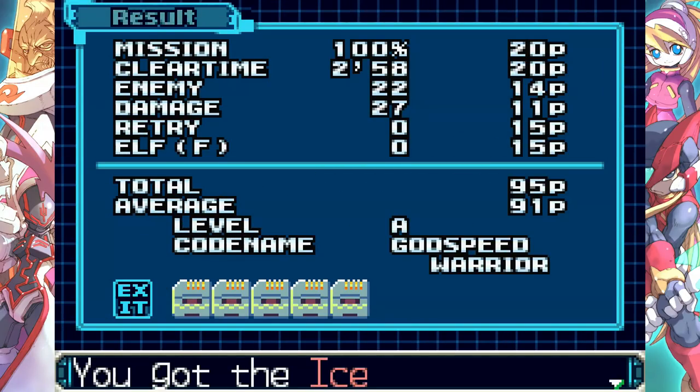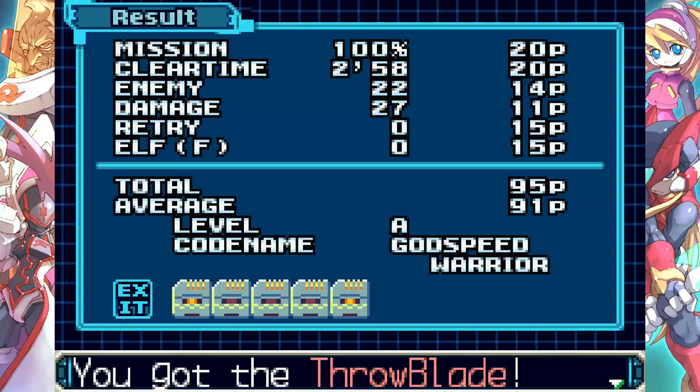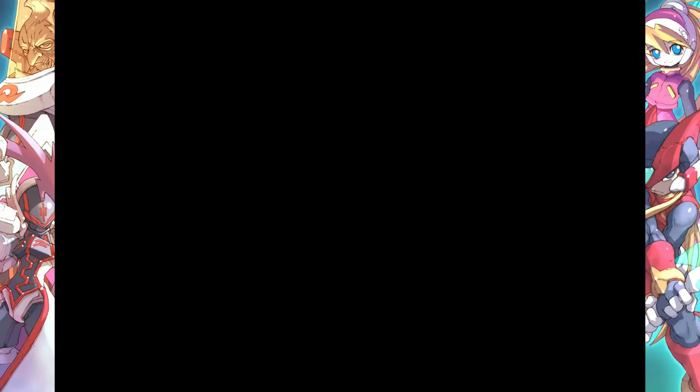All right. Got five of the discs, maintaining an A rank, average 91 points. Got the Ice Body Chip — EX Skill of Childry Inarabida: the Throw Blade. Splash Jump Foot Chip, and Kainite. That takes care of that.